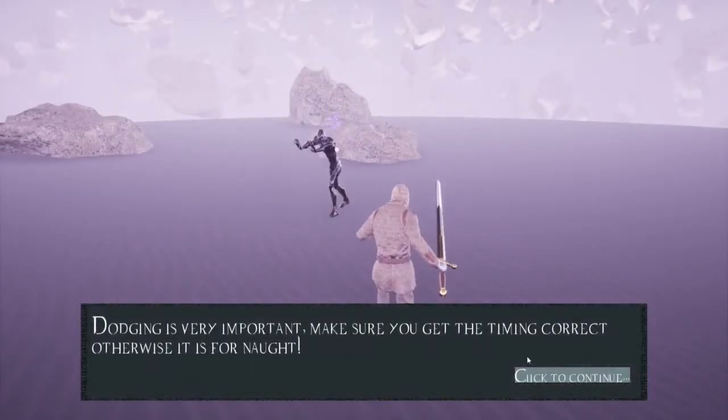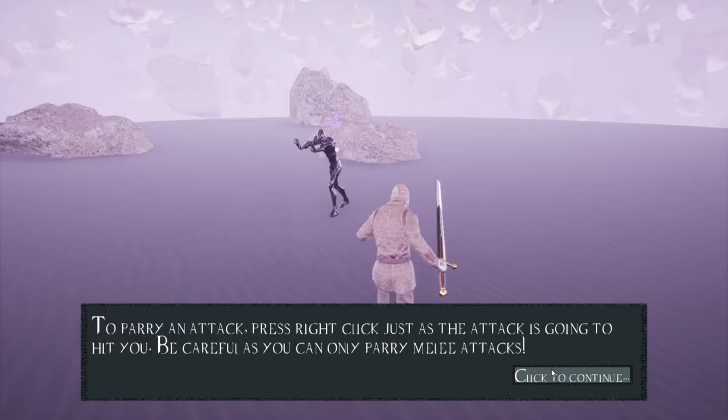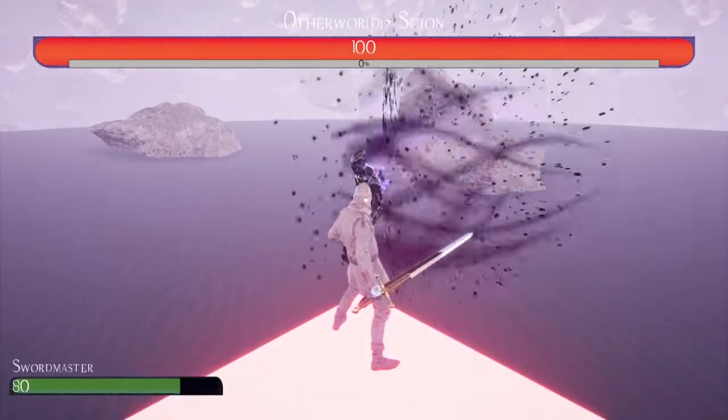Make sure you get the timing correct on dodging, otherwise it's for nothing. Now use my grace to your advantage — parry your enemy. To parry an attack, right-click just as the attack is going to hit you. Be careful, as you can only parry melee attacks. You only need to hit the control key once, you don't have to hold it, which is really smart by the creators.